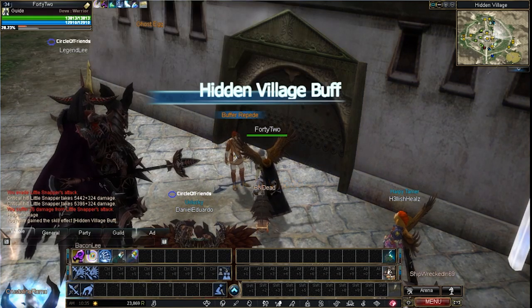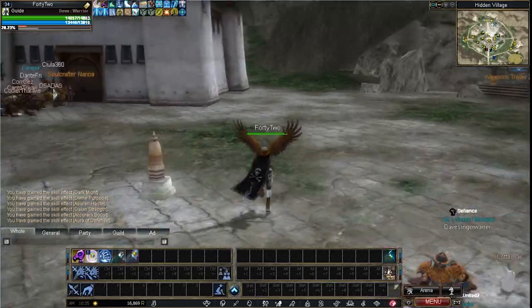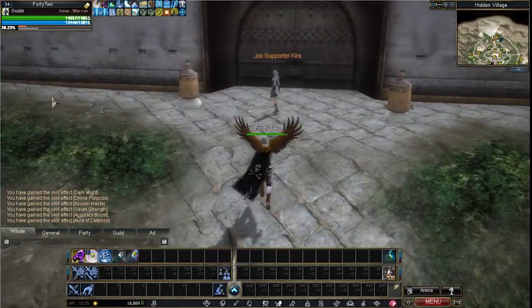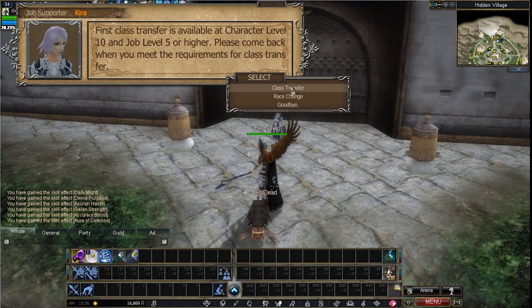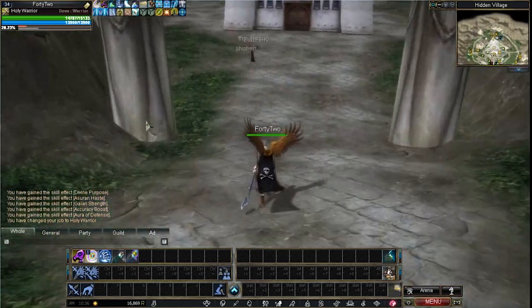When you get to the hidden village, go slightly east where you'll find the buffer NPC who has two buffs for you — each one costs 7,000 rupees. The first is the HV buff and the next is the player buff. Each buff lasts two and a half hours, so depending on your class it should be enough to almost get you to master class. Just make sure to watch the bar at the top of the screen so you don't run out during a boss fight. After you get your buffs, head north and talk to the job supporter — you can find job supporters in every town. Press K to check your job level, make sure it's maxed out, and then go ahead and pick your next job.